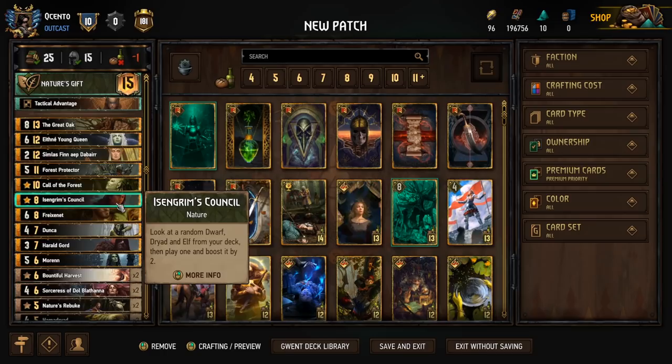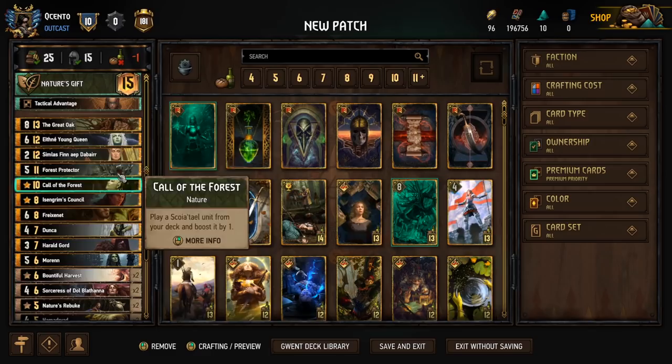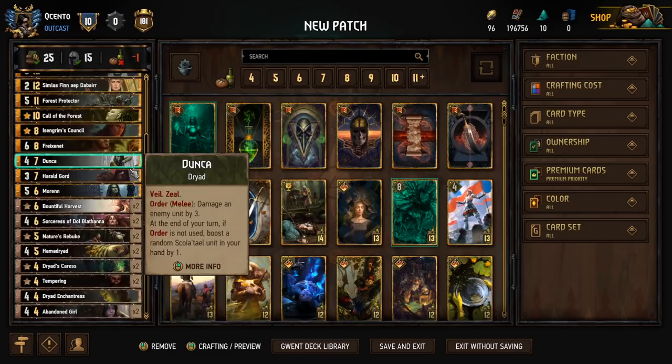We have some consistency cards here. Call of the Forest plays a Scoia'tael unit from our deck and boosts it by one — a great tutor to have that helps complete what we're missing. We also have Isengrim's Council, which lets us look at a random Dwarf, Dryad, and Elf in the deck, play one, and boost it by two. We only have one Dwarf in the deck, which is intentional because I want to guarantee Gord off of Isengrim's Council.